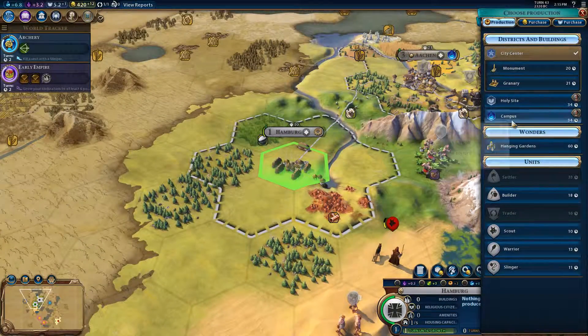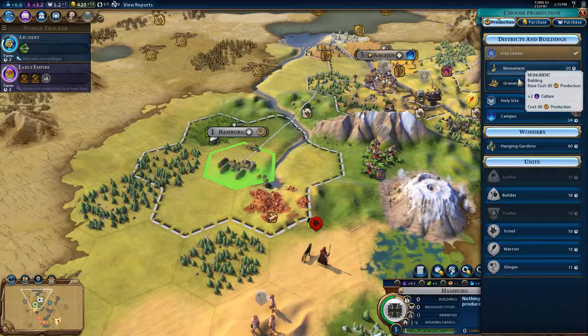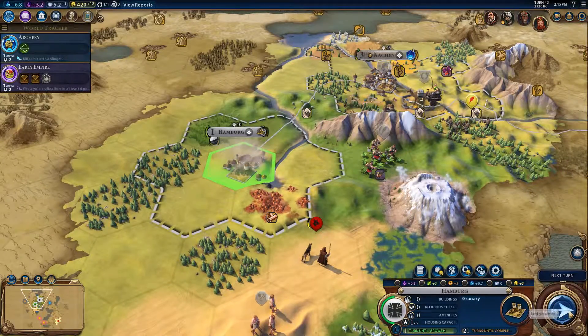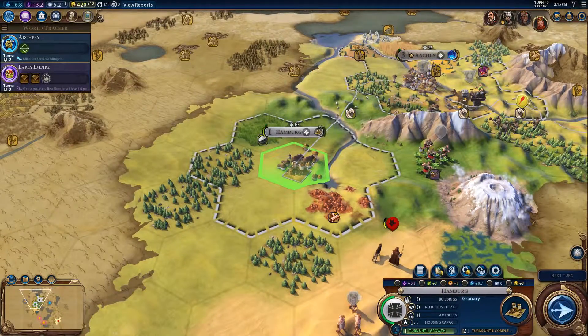Let me check these out quickly. So what we've got here — we've done this one. We can go for, I think, Monument or Granary. Granary increases housing, but we don't really have that just yet, although we do get a plus one food as well. We'll go for that. And I can actually buy a builder, I think, which would be very useful.